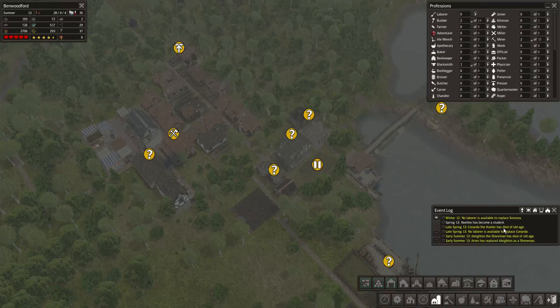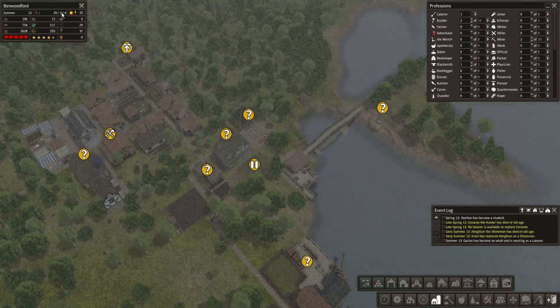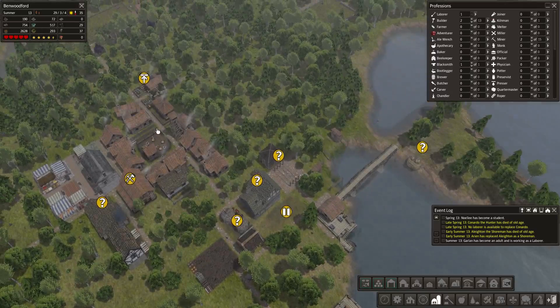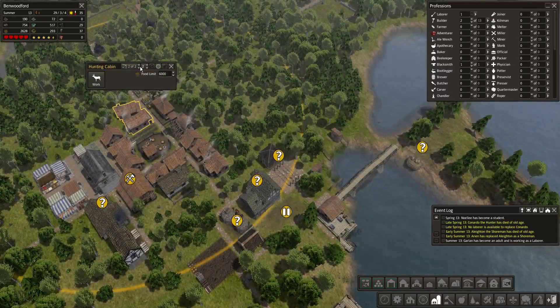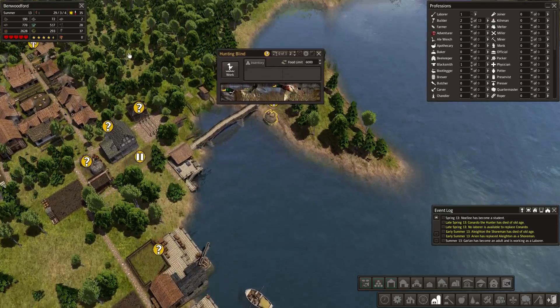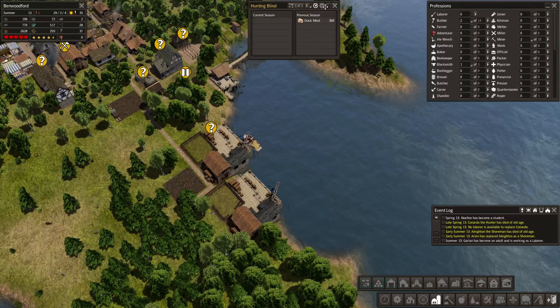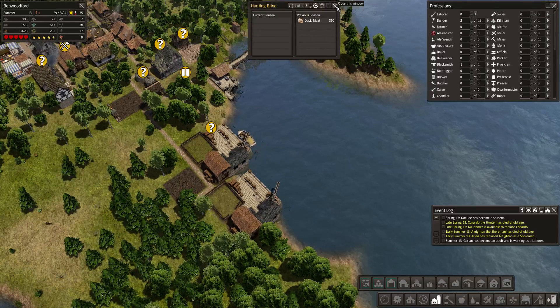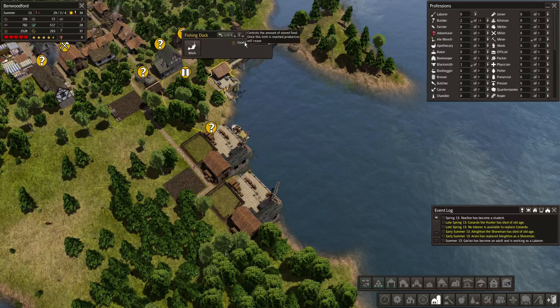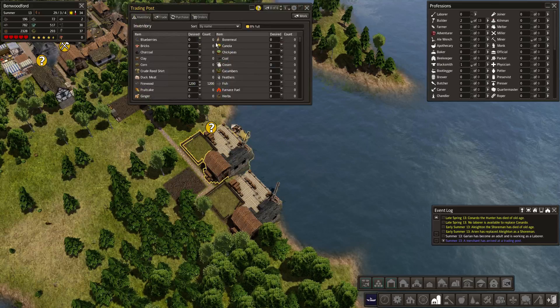A hunter died. A shoreman died — but he got replaced apparently, so someone did come of age. And someone else came of age as well. I'm going to place one back in the hunting blind — I actually call it a duck pond. It does supply me with quite a bit of ducks each year — almost the same as the amount of fish we get. Now we get more fish.